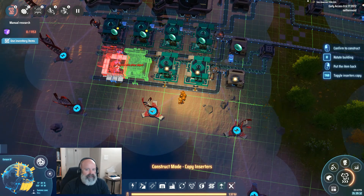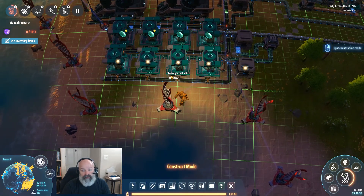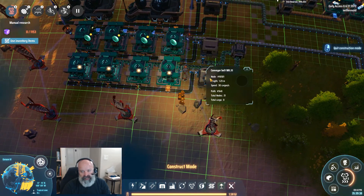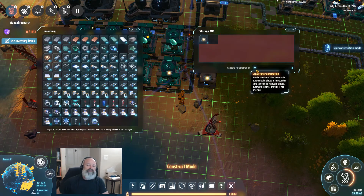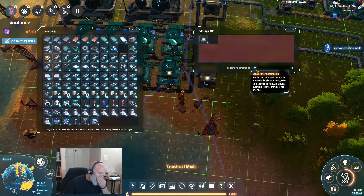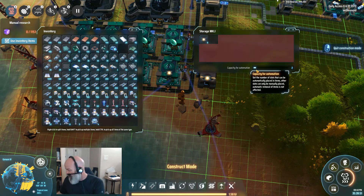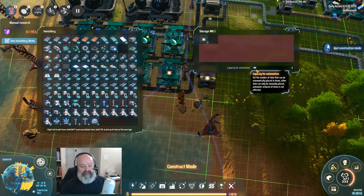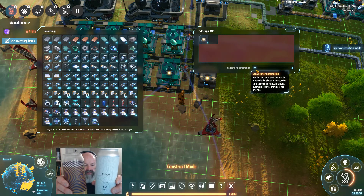So there was an update and now you can name planets - that's right! And it didn't break any of the mods - that's the first thing I wanted to check. Why don't we get two stacks of these, maybe, because we're gonna want to give them to a bunch of our towers and stuff. We're gonna have to put those on the system for sure.